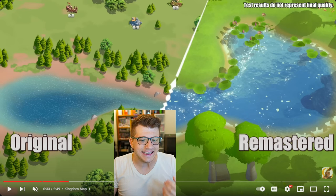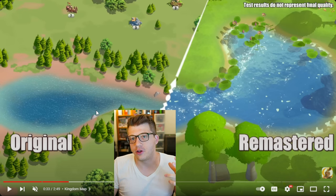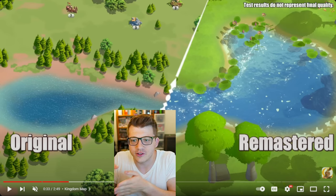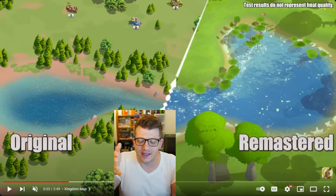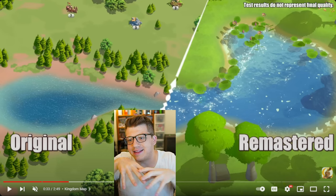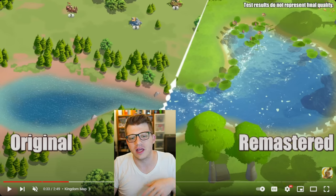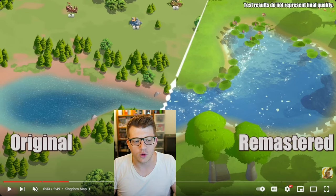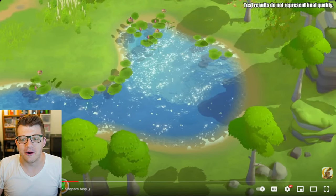Next they show off the water surfaces, and this is night and day. The original water looks okay at best, but the new version is incredible — it has sunlight casting off the top of the water, and all different kinds of vegetation around the edges rather than just trees right on the banks. Usually there's a natural progression: water plants, then grass, then forest. The original is just water and forest right on top of each other.